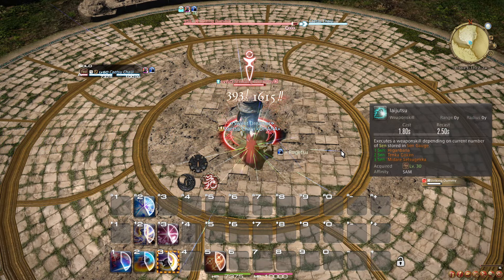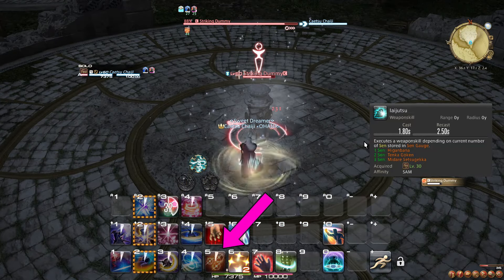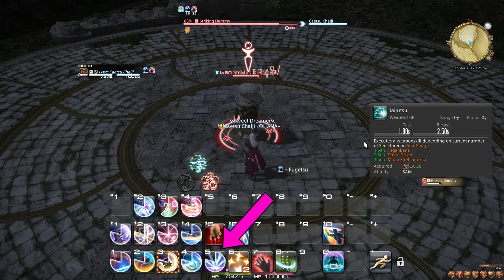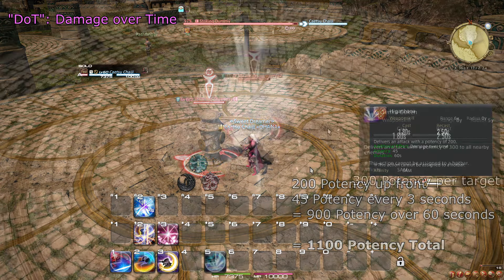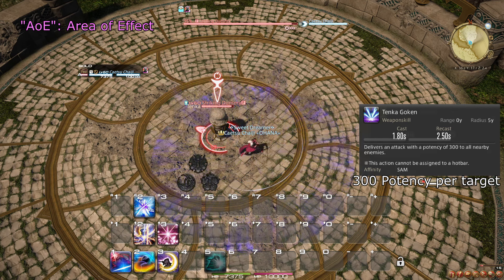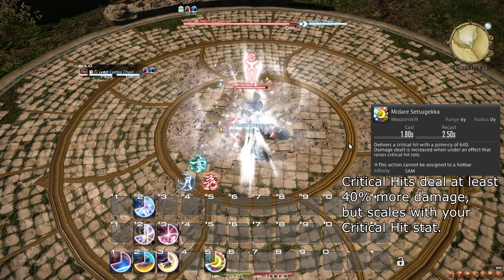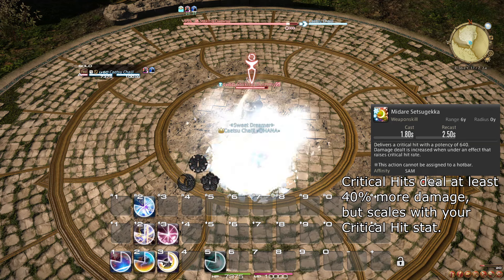This then leads us to the Iaijutsus, the Sen Spenders. The weapon skill Iaijutsu is an action that changes into one of three actions depending on how many Sen you have — it does not care which Sen you have, just how many. If you have one Sen, it turns into Higanbana, a damage over time effect (DOT) that lasts for a long time. If you have two Sen, it turns into Tenka Gokun, an Area of Effect (AoE) attack. If you have three Sen, it turns into Midare Setsugeka. While it does a lot of upfront damage and always critically strikes for even more power, Higanbana does significantly more over its duration.